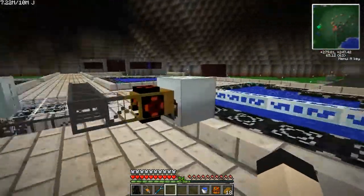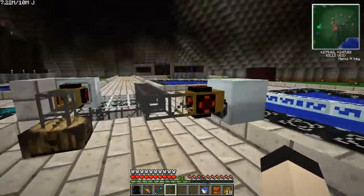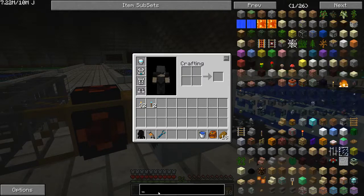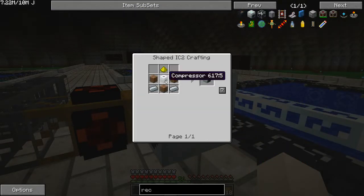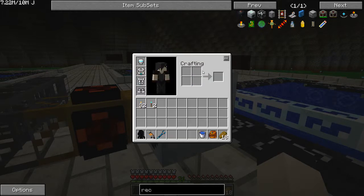The recycler, to my knowledge, only takes low voltage, so I had to hook that into my low voltage line. This is a recycler. If we go have a look, it's made from a compressor, three dirt, two refined iron, and a glowstone. The compressor is made out of six stone, a machine block, and an electronic circuit. Pretty simple.